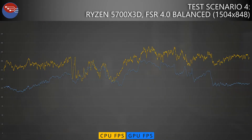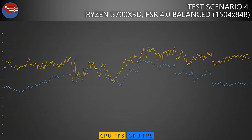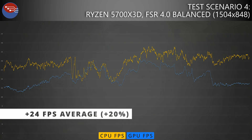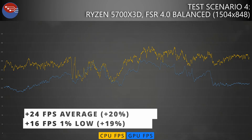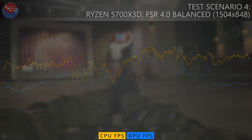In the final test — FSR balanced again but with the 5700X 3D — the bottleneck breakdown is 9% CPU bound and 91% GPU bound. That's a massive improvement over the 44% CPU bottleneck seen with the 5800X. Checking the graph, the CPU is able to keep the 9070 fed for the majority of the test, meaning the GPU spends less time waiting and more time pumping out frames. The improvement versus the 5800X was an increase in average frame rate of 24fps and an increase in 1% lows of 16fps — about a 20% increase overall, and it can really be felt in game.